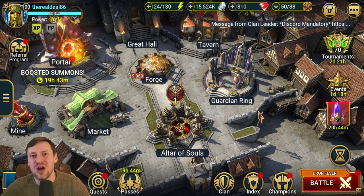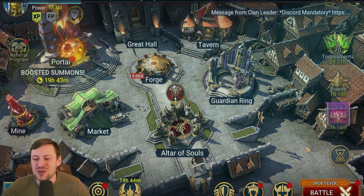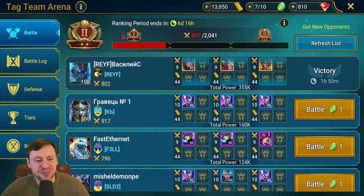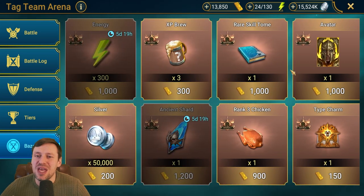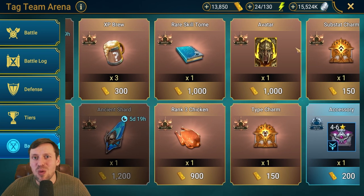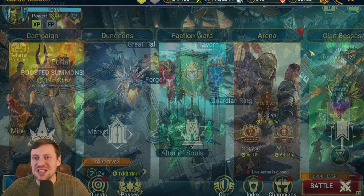Drekstar is one of the OGs, he's been in the game since forever, and he is also a champion that everyone can get. If you hop into Tag Arena, go into the Bazaar, you'll find him there. It'll take a few months to get him, but he's definitely worth the wait. Make sure you save some books for him as well because he is a hard carry.